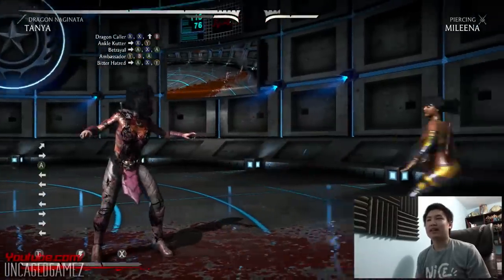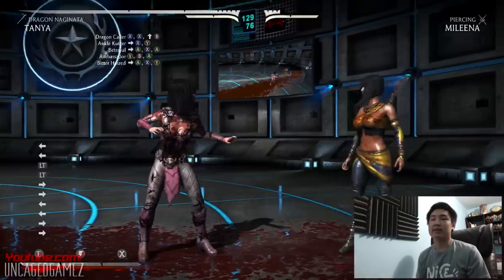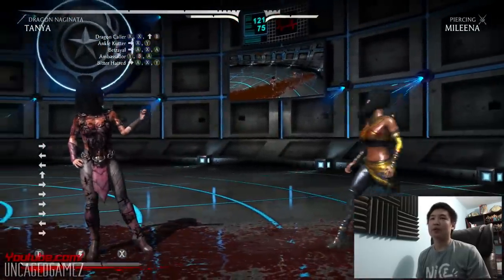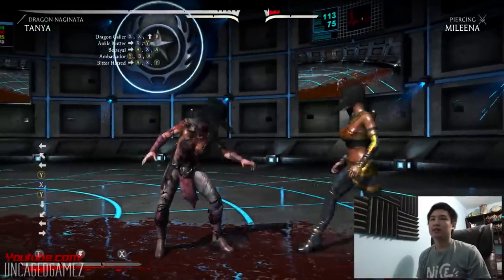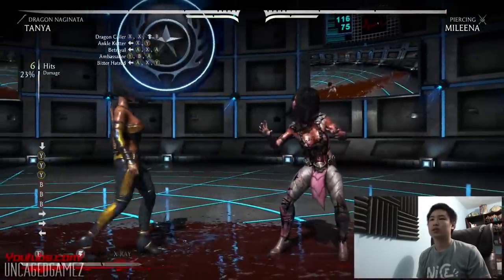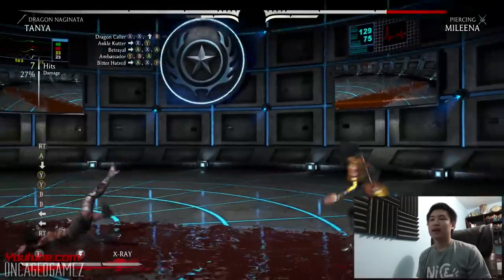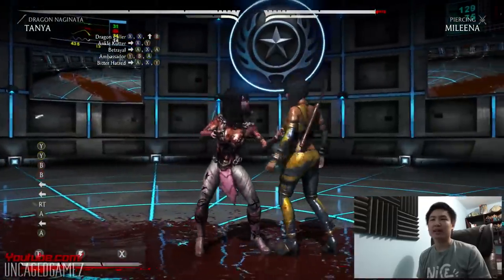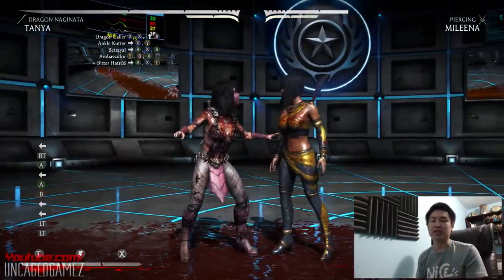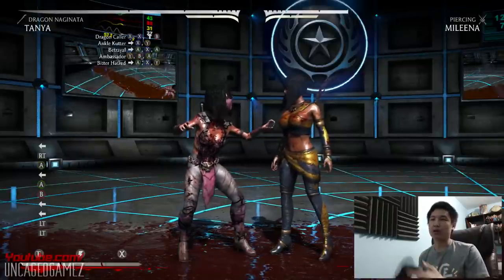So we spent maybe 30 minutes in practice mode with Tanya in this Dragon Staff variation. The combo that I only know is pretty much this. I promise you guys I can land it — it's actually pretty simple for me to land. But we're gonna go and practice with her other variations to see maybe if I have a better handle on those variations.